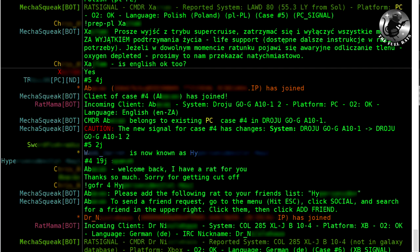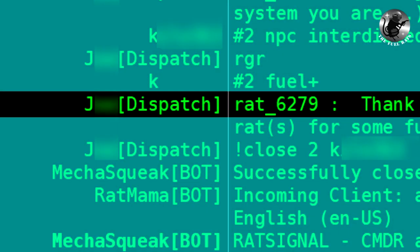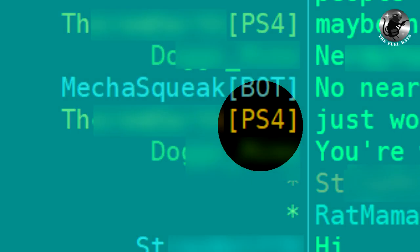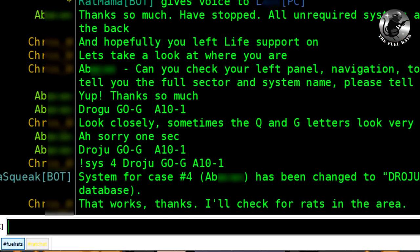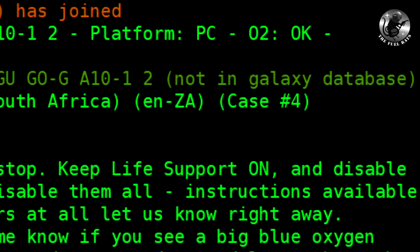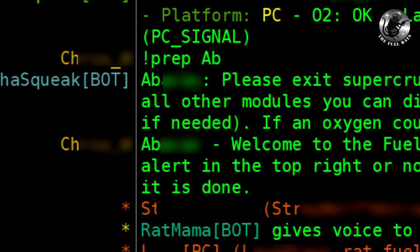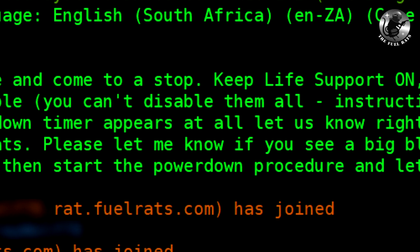Watch the rescues flowing by in FuelRats. In FuelRats, you will see a rat with a tag named dispatch — this is the person directing the rescues and assigning rats to rescues. Then you will see the rats, mostly with their platform as an addendum to their nickname, and you will see the clients chatting. Also from time to time Mekasqueak will say something — that's our automated digital rat giving some instructions. Most important is the rat signal. When a rat signal comes in, a client is asking for fuel and is in trouble. Do not react — it's dispatch's job to react to a rat signal and coordinate the rescue.